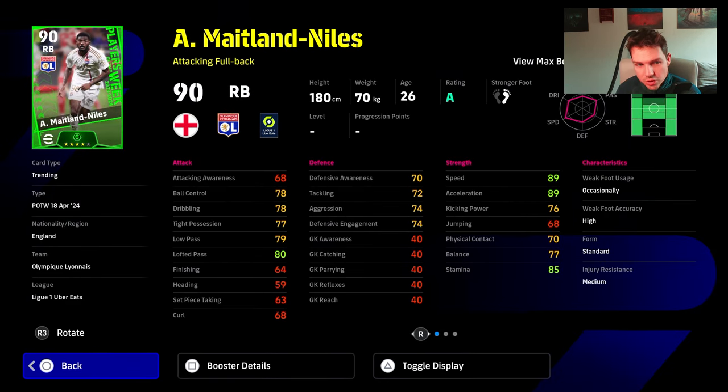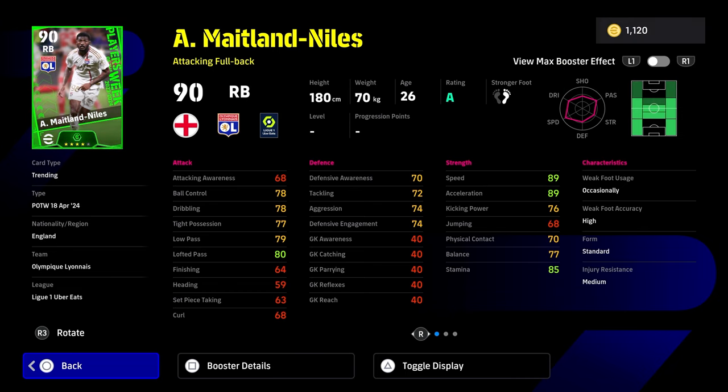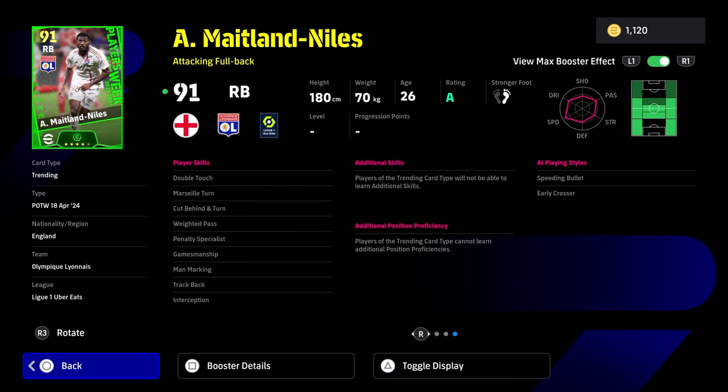Even Maitland-Niles is a very good utility player. You can see all the positions that he can play there, even though my face cam is covering half of those. You've got the booster there as well with him, really nice acceleration and stamina. He's down as an attacking full back, but he can play pretty much everywhere on the right side or the left side if you give him a couple of play style proficiencies.